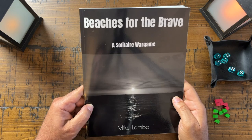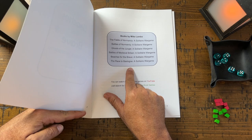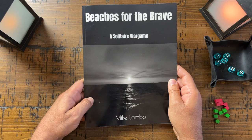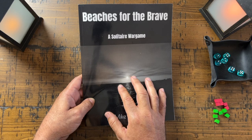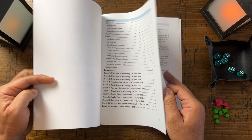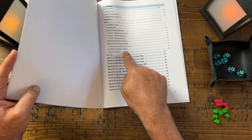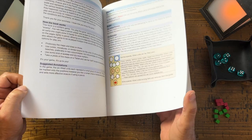I want to introduce you to Beaches for the Brave, a solitaire war game by Mike Lambeau. Mike has put out about five or six of these. They're solitaire war games. Now I know what you're thinking — it's a war game, probably really complicated, takes hours to play with extensive rules. No, this is very simple, very cool, fun to play, and easy. You can get these on Amazon. The rules are right here, and if you watch this video playthrough, you're going to learn the game as you watch.